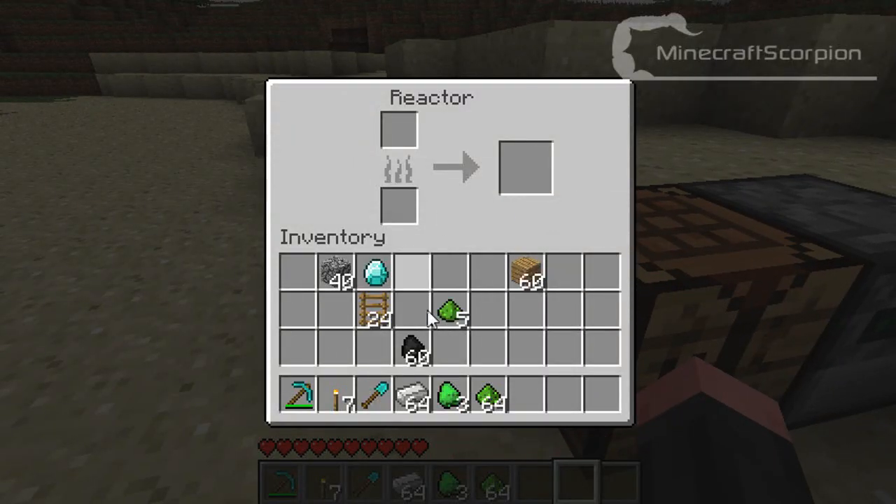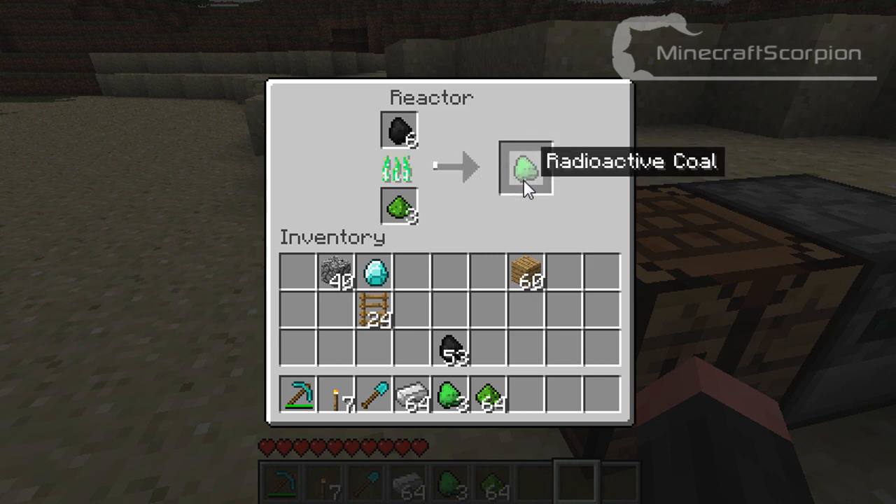This is where it's different from other mods. Other mods would probably just take the ore, put it in a normal reactor, and some kind of ingot came out. But this one does it a little bit differently. You've got to get your uranium dust, which you collected from your ores, and get some coal, and put the coal in the reactor. And then, as you can see, it will make it radioactive. So here you go — you've got greenish radioactive coal, and that's pretty nice.